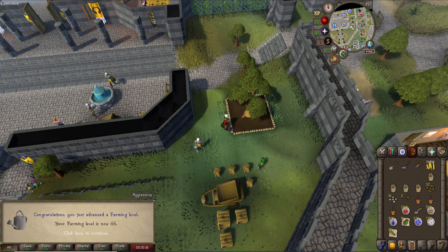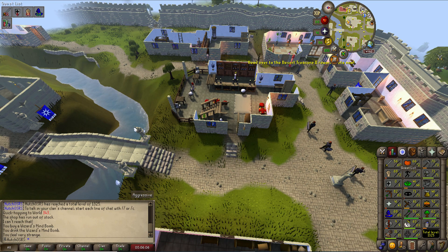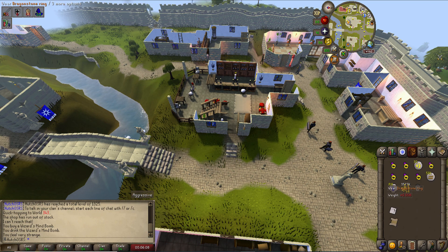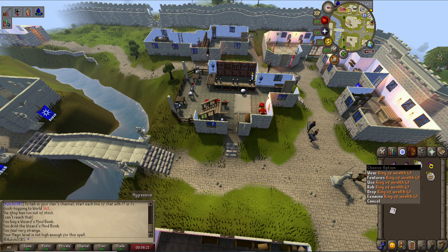We get ourselves some gold bars and head into the game, getting 66 farming off the bat which isn't too bad. Then we go and enchant our Rings of Wealth as planned, ending up with some nice dragonstone rings. We use 50,000 coins and a Ring of Wealth imbue scroll and we have ourselves an imbued Ring of Wealth — a really nice upgrade for the account.